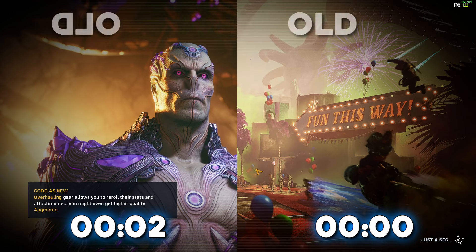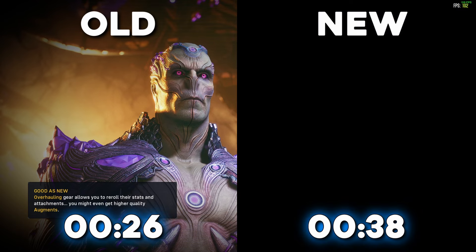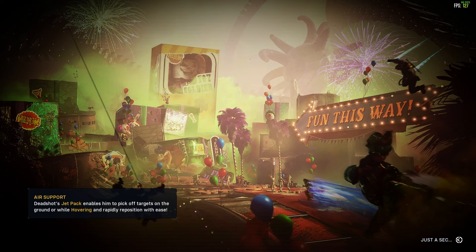Major kudos to Rocksteady — they optimized the load times quite a bit. It used to be 30 seconds to quit out and 30 seconds to load back in, so one minute total. But now it's like 30 seconds total to quit out and load back in. So in a lot of ways, this farm is even better than it was before. I'm actually finding more Cargonaut spawns than before due to the map changes — there's a whole area in the streets that wasn't really possible to farm before, but now it's a city street area mixed with a cargo container area.